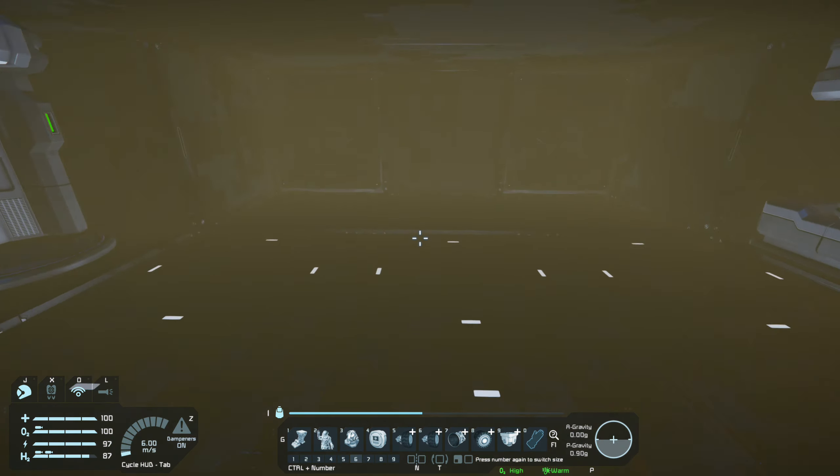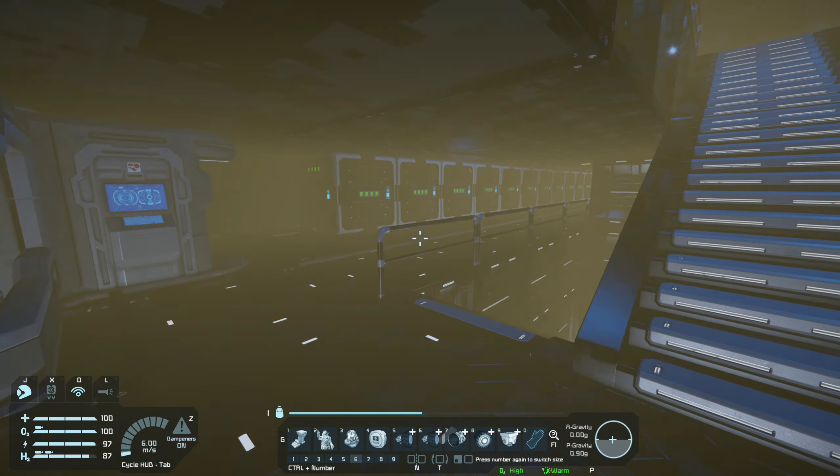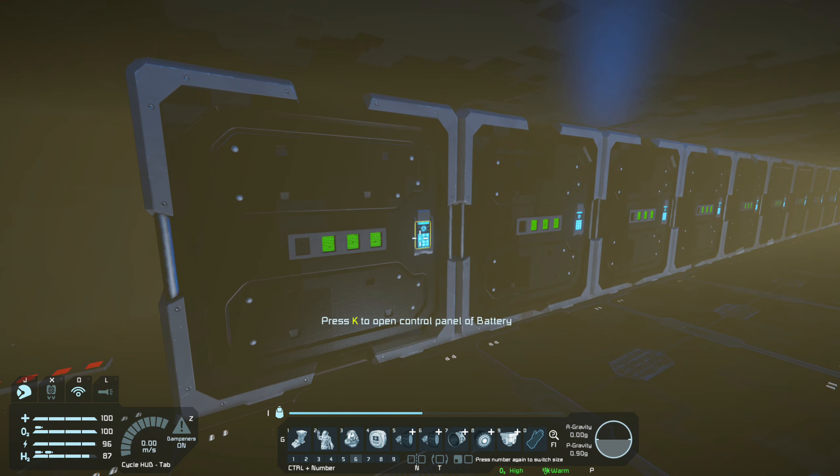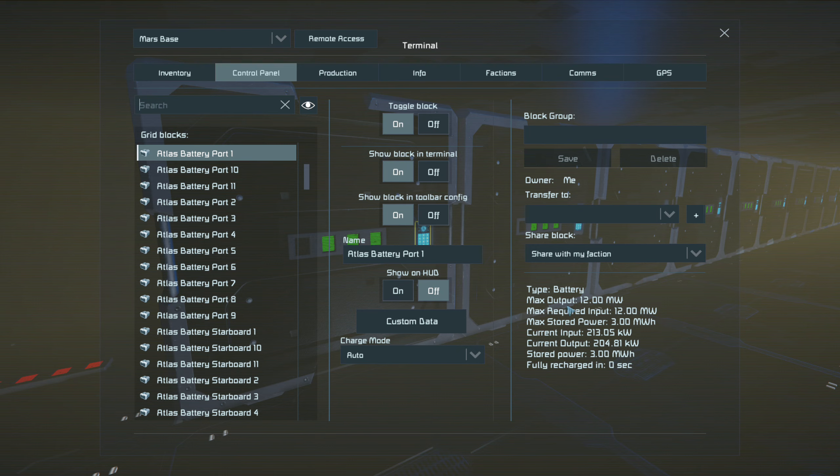I've put eight jump drives on this particular ship. Jump drives consume a lot of power — just to charge one jump drive takes 32 megawatts. If we have a look at one of the batteries, the max output for one of these batteries is 12 megawatts, so you would need three batteries just to charge one jump drive.